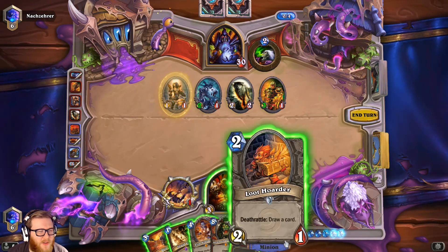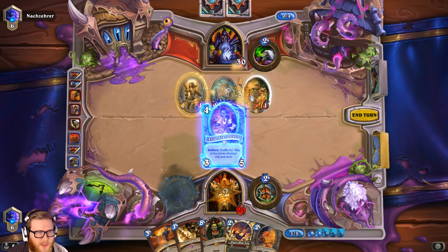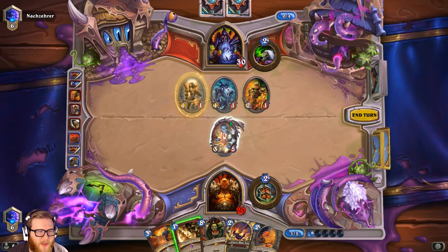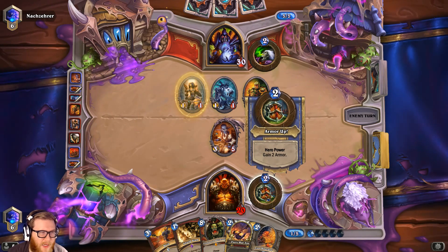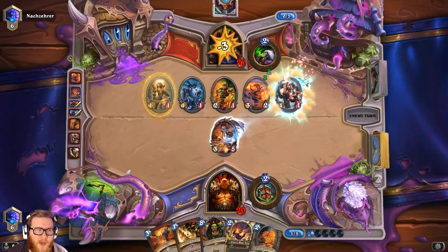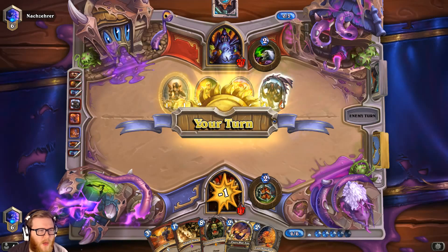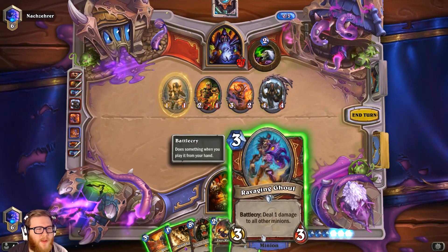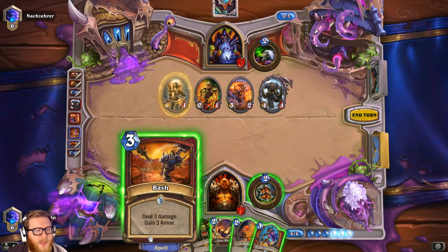Do we want to Bash or just play Elise? I think we just play Elise — she trades relatively well into the board. He used some trading-up mechanics between the Direwolf and the Abusive Sergeant, so he may not trade up into this very well. The one thing we don't have a ton of right now is life gain, and we're at 20 health which is a little scary. We can Bash that guy — Scorchmork trades pretty good. We can kill the Gormok, which makes our life a lot easier.